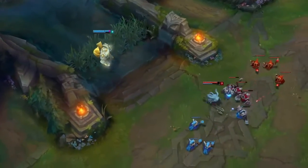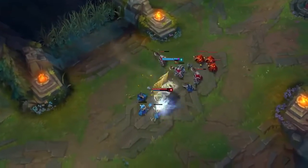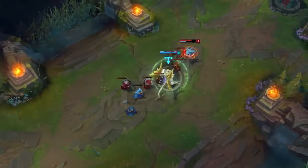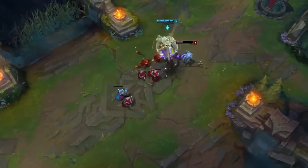Properly fighting as Galio requires you to order your abilities correctly. Justice Punch closes the gap for the first use of Colossal Smash. Shield of Durand sets up for an unmissable Winds of War. By landing your abilities, Colossal Smash should be back up for your final bit of damage.